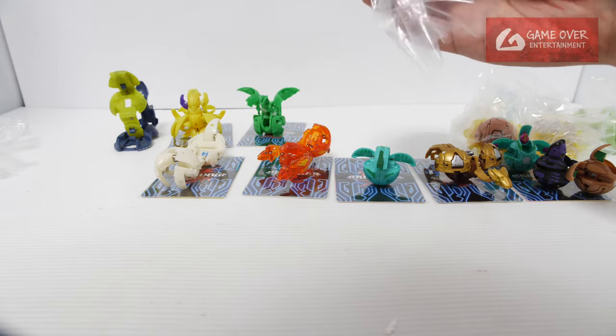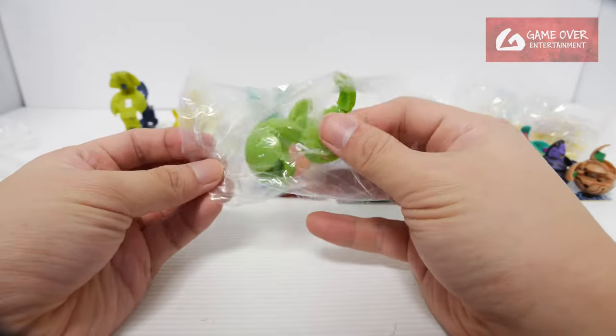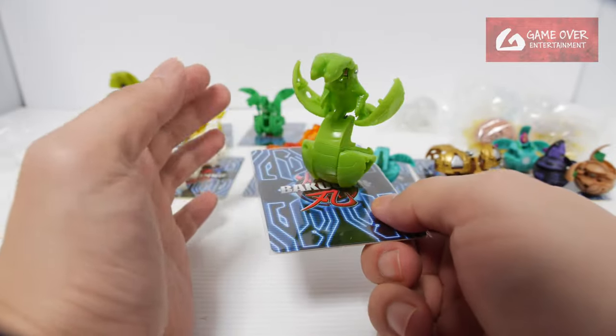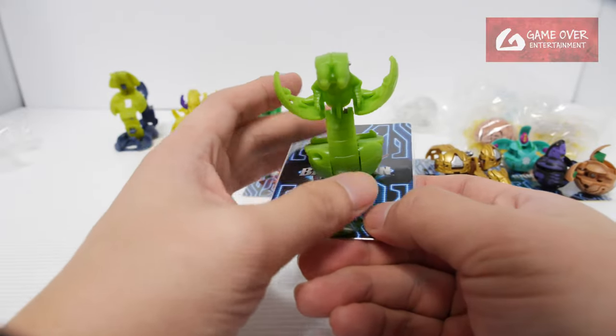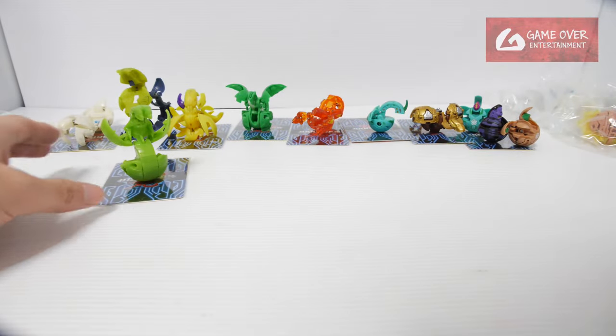These are the G3 prototypes. These are generally more expensive because they are pretty new. This is the new one from Wave 4 — yeah, this is the new Bakugan from Wave 4. I think it's one of the Niveus — basically one of the new Niveus moulds.